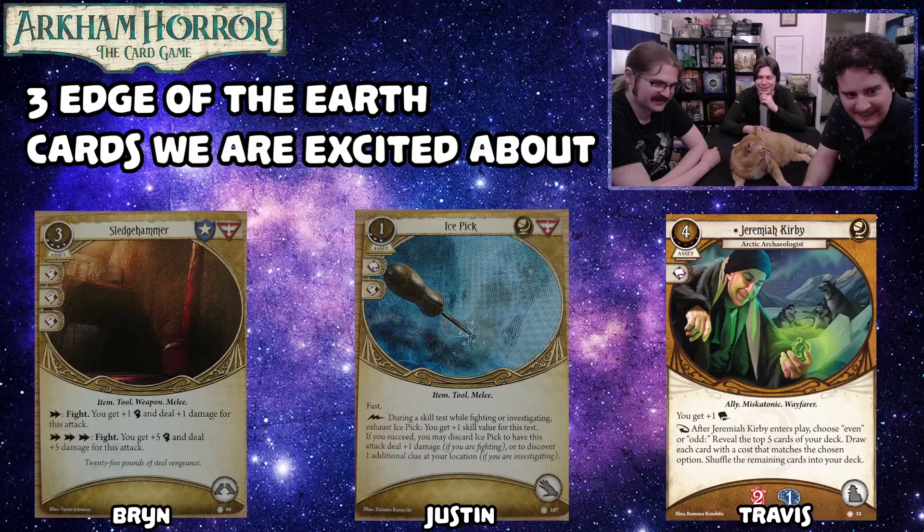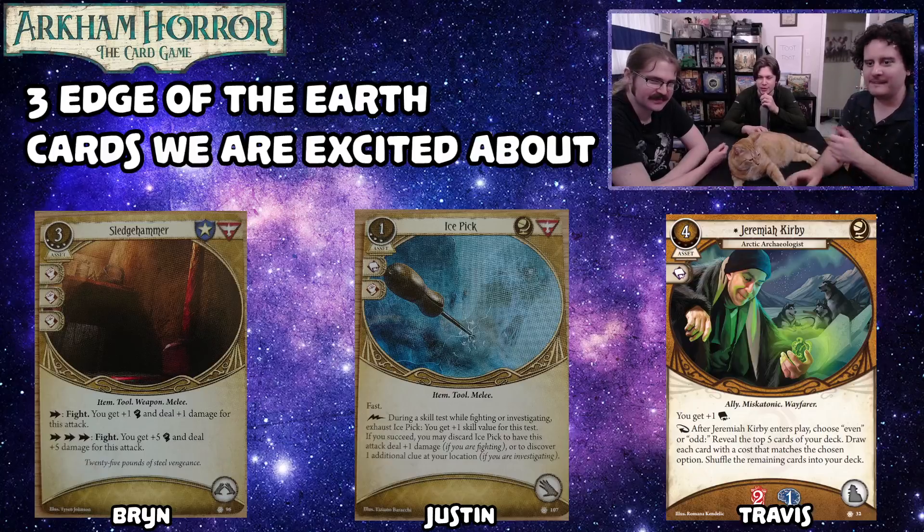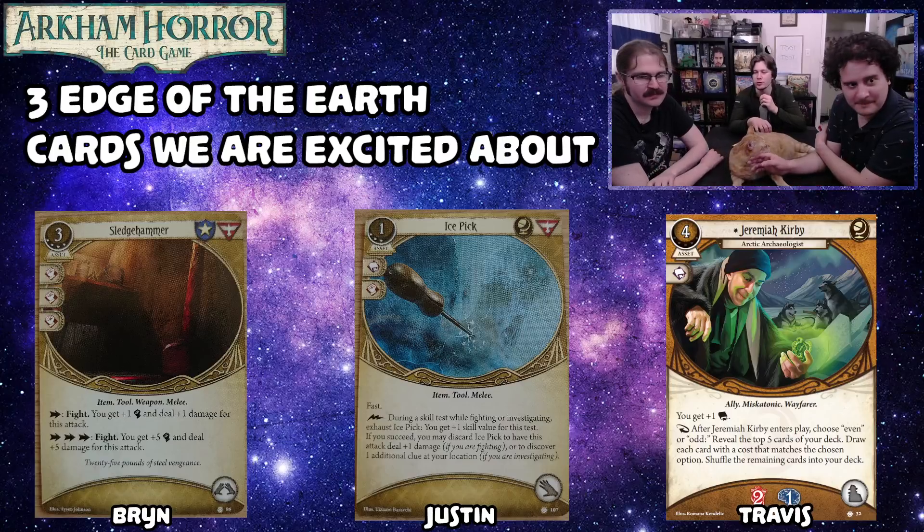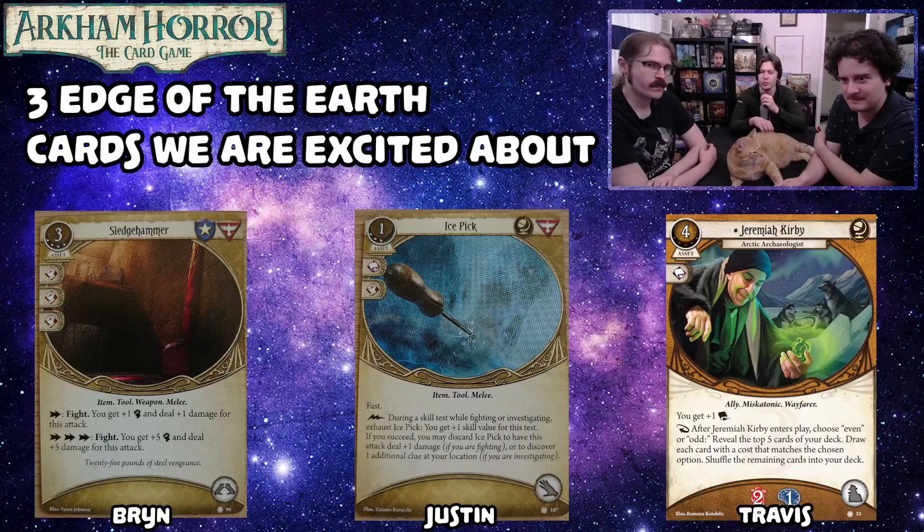Travis's pick is Jeremiah Kirby. He's four to play, an ally that takes up your ally slot. You get plus one book, and when you play him, you choose even or odd, then reveal the top five cards of your deck, draw each card with a cost that matches the chosen option, and shuffle the remaining cards into your deck. He soaks two hearts and two brain — this guy's got it all. He draws you cards and gives you plus book.